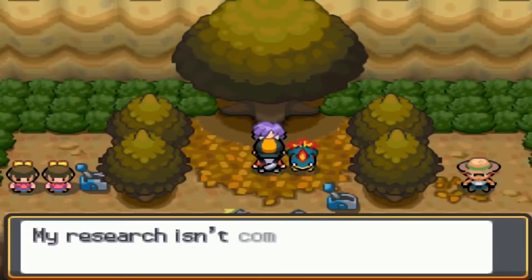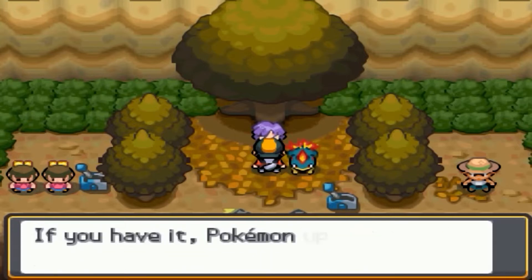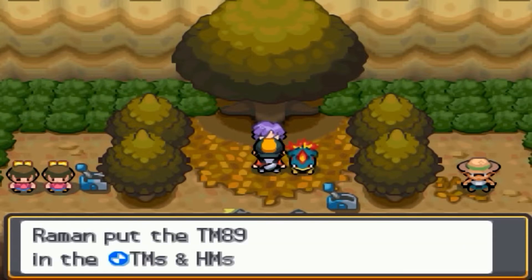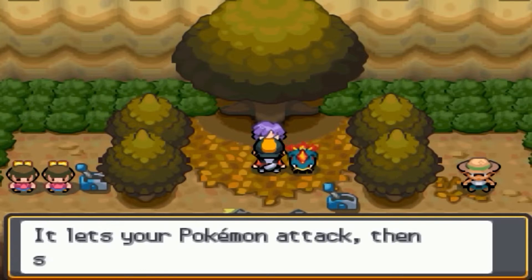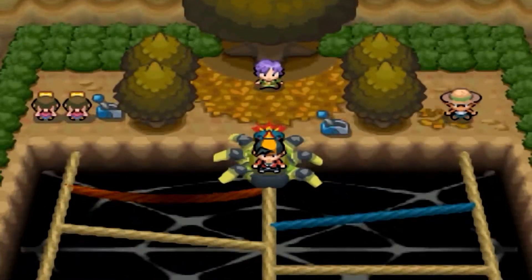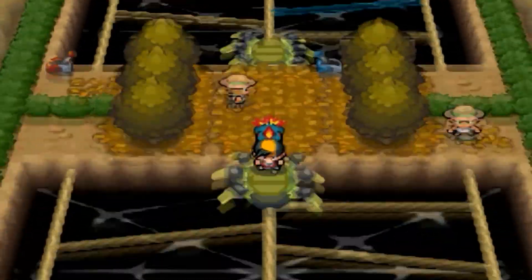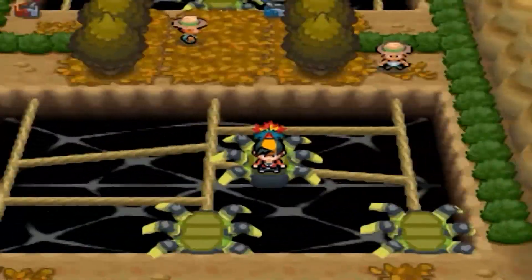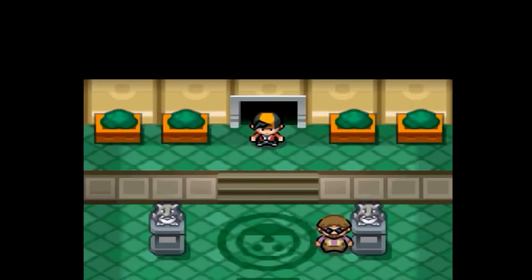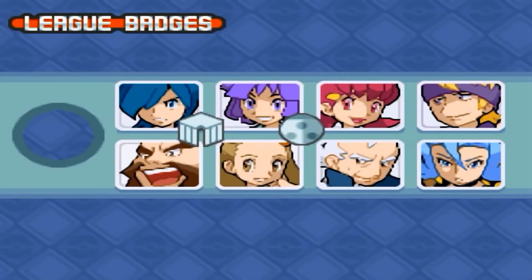For someone who claims he never lets anything past his Bug-type Pokemon, I didn't even have to switch out my Pokemon — their health never even went below green. Bugsy gives you the second gym badge, which lets you level traded Pokemon up to level 30. He also gives TM89, which is U-turn — your Pokemon attacks then switches out to the next one in your party. It's a good move if you know how to use it. So we now have 2 out of 8 badges, with 6 more to go.